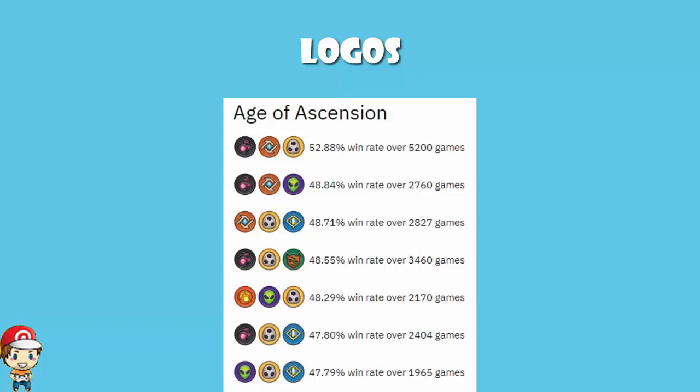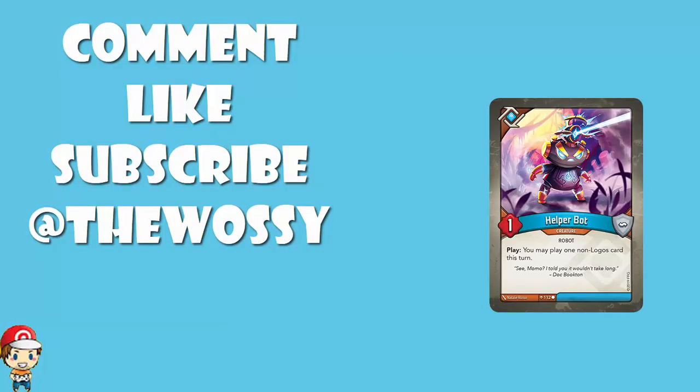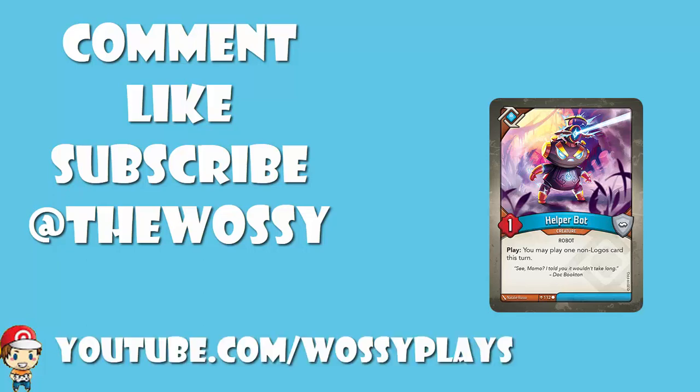So there you go, ladies and gentlemen — that's the best house combo in Age of Ascension, but I'd like to know what you think about this, so let me know in the comment section. Go nuts! Be nice. Make sure you like this video, subscribe to this channel, and follow me on Twitter at TheWossi, where we talk about KeyForge and a whole bunch of other games. Please do make sure you're checking out youtube.com/WossiPlays where you can support the channel and get some bonus podcasts. But by far the most important thing is always look after yourselves till next time. Thank you very much for watching. My name's Ross, and you've been watching WossiPlays.